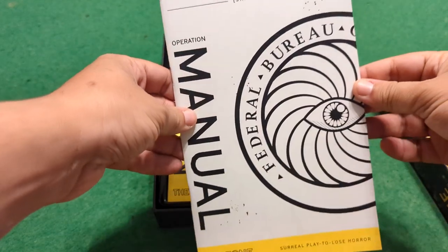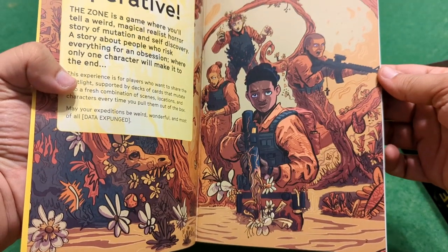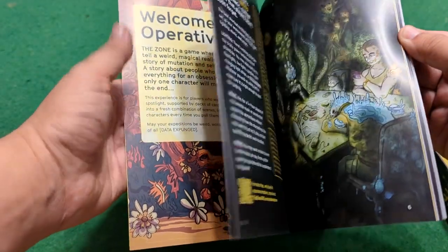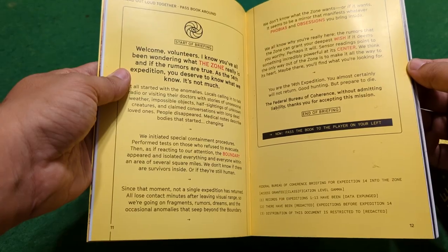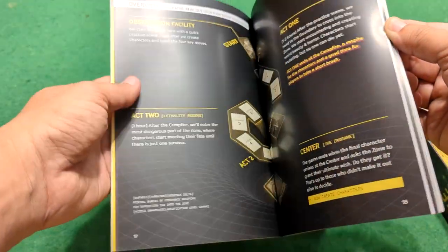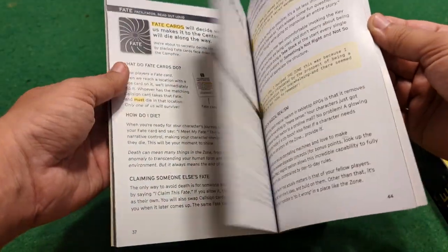Here's the manual. Pretty cool looking. It's got some great surrealist artwork throughout it. I've seen the digital version — it's pretty nice to actually get the physical copy in my hand. I do like how it actually looks like real briefing paperwork, and it's pretty decently high quality paper.